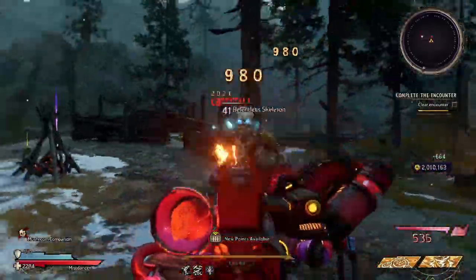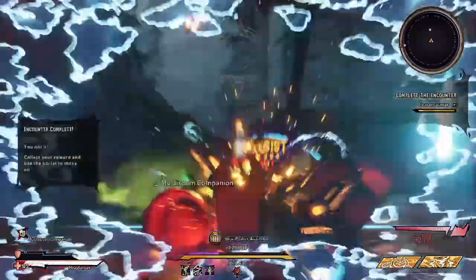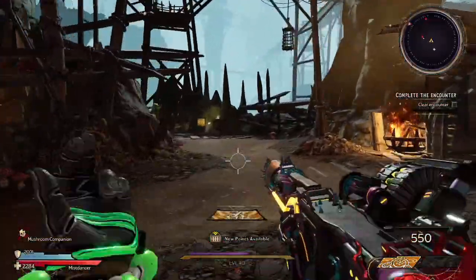On top of that, dealing fire damage — which is super effective against flesh — deals even more damage for the Rogue Imp, making it a very nice weapon.